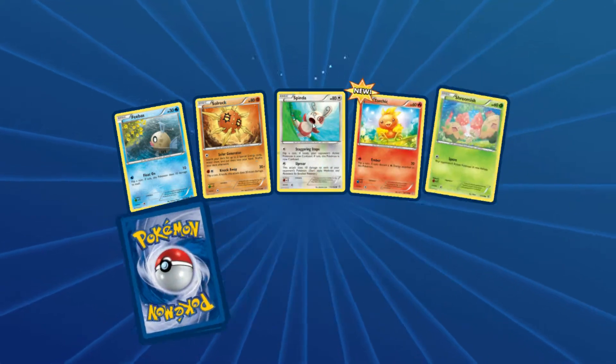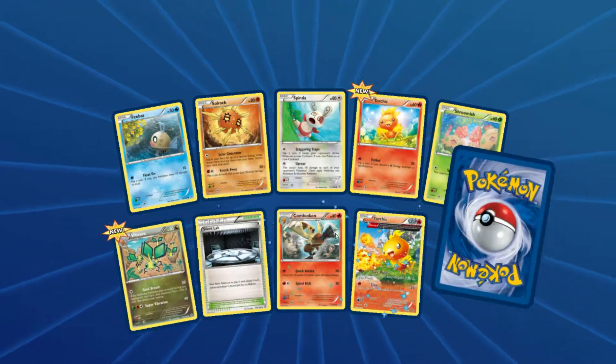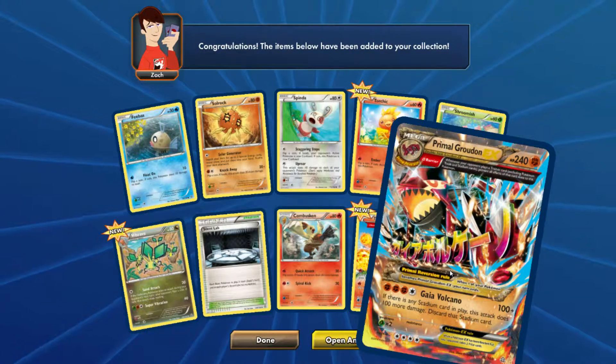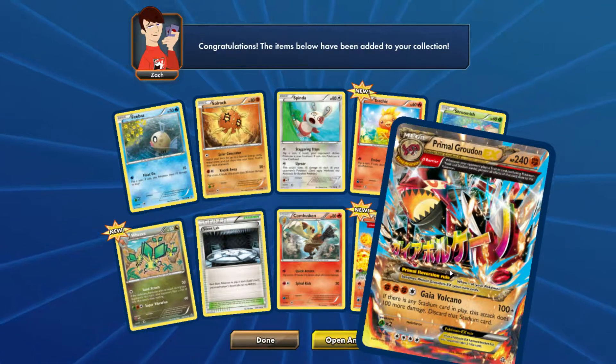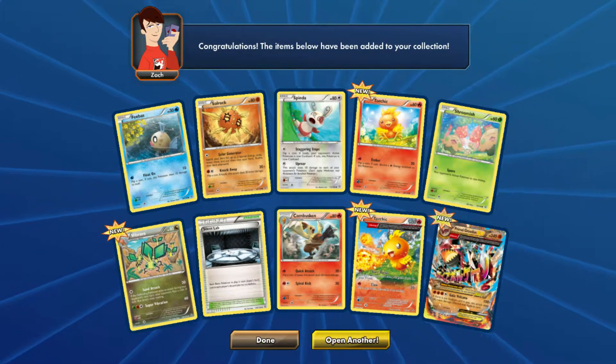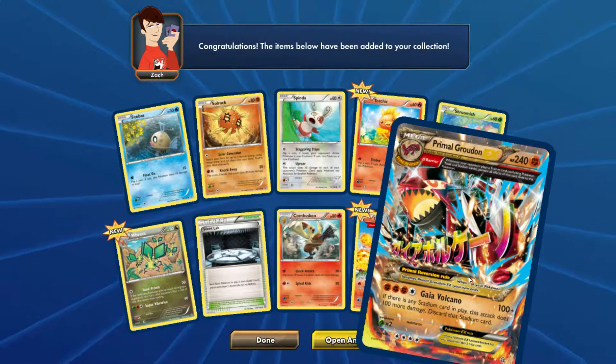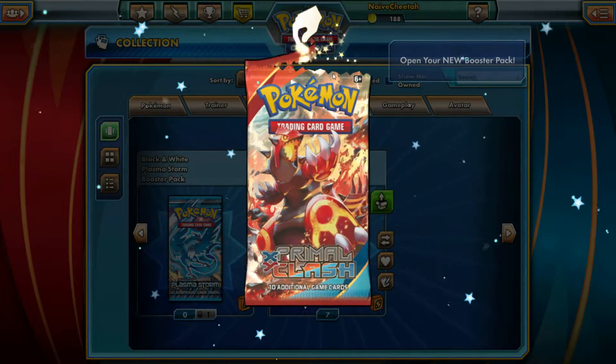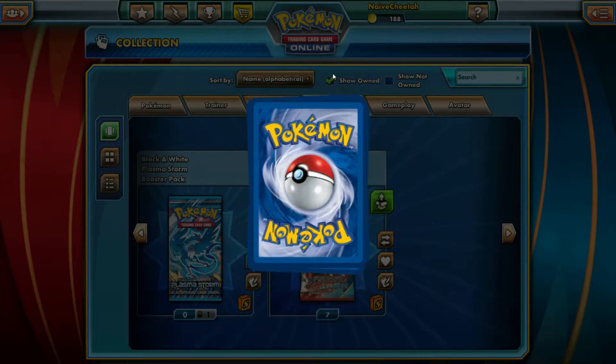EX cards. One rare again, and we get — oh my word — a Primal Groudon EX. Is this just going to be one of those type of videos? That's actually insanely good. I'm hoping for more of this — two EXs in the first two packs, that's pretty damn good luck. Wish booster boxes were that good half the time.